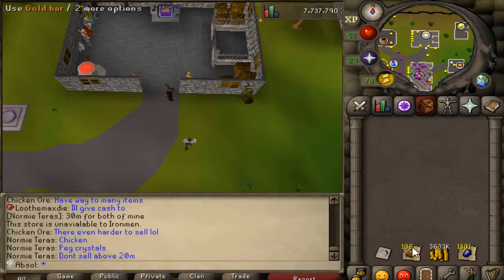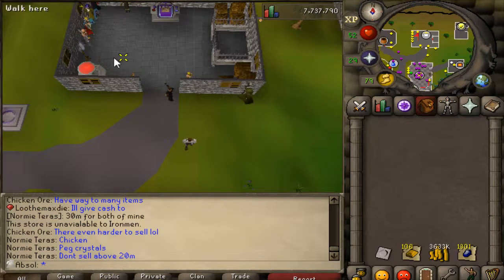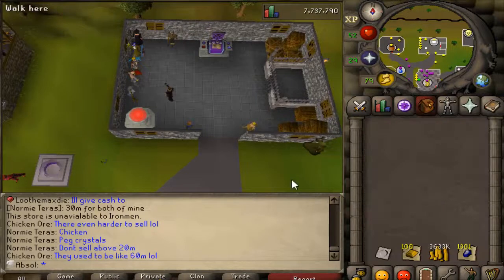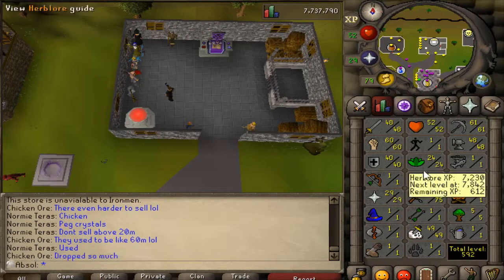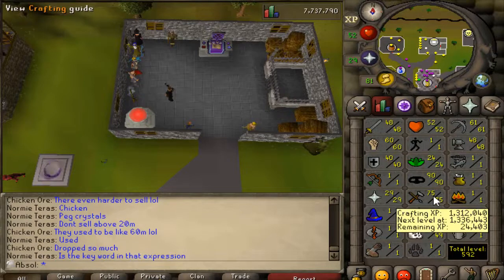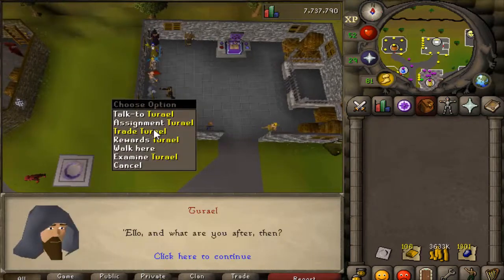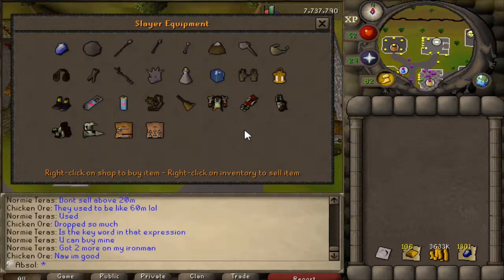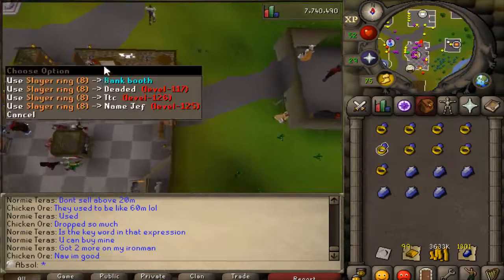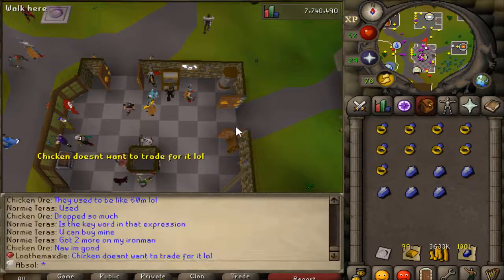I have gotten all these gold bars and I'm going to be making a lot of Slayer rings — 75 crafting perfectly coming out after 90 thieving, so that actually worked out really well. I'm going to go make some Slayer rings. It's time for the real test to see if this works — and it doesn't work.